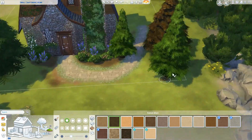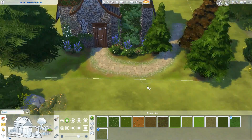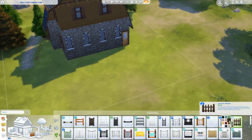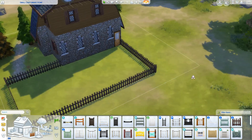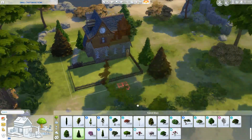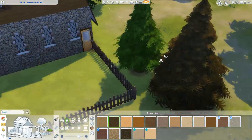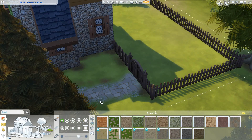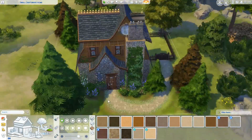In the craftsman build it was more like a little creek with a bridge, but here I've added a pond and a few debug items. Anyone can use them — it's not like CC where you have to download anything. You just use the cheats: testingcheats on, then bb.showhiddenobjects and bb.showliveeditobjects. I'll leave those in the description below.